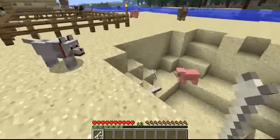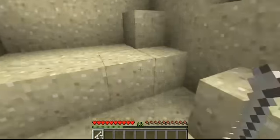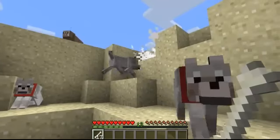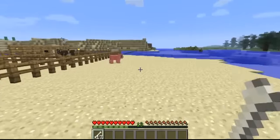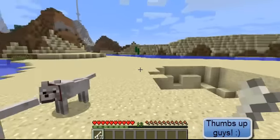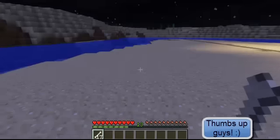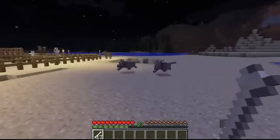Here we go, I've got a few wolves. They help you as you're about to see - I'm going to hit this pig and then they do the rest for you. So it's good when you're going out to kill zombies or something like that. I'm just going to skip ahead the process to nighttime and show you what they do. There we go, we're back - just find someone around here.